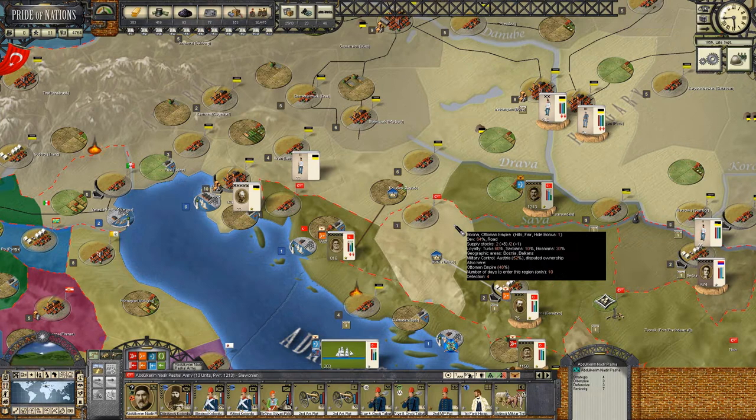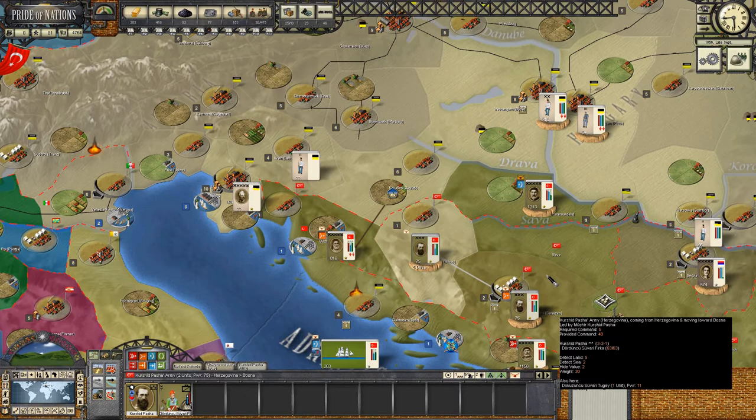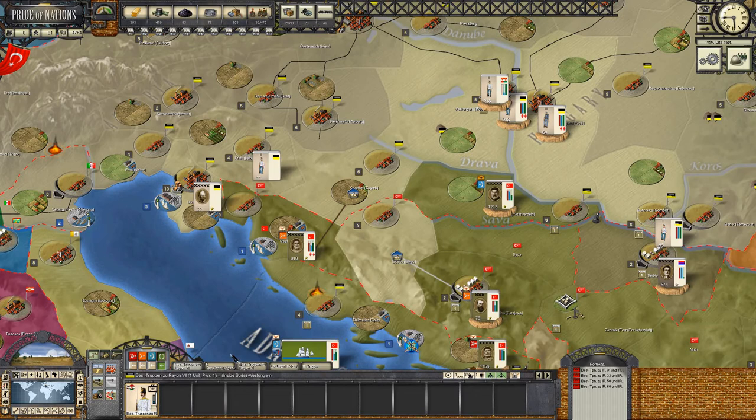They've put a lot of fortress troops into different areas - I can see some in hastily constructed positions in central Hungary, which is interesting. Unfortunately Abdelkarim Nadir is not activated, but he's besieging a very small position at Slavonium - just a regiment, about 3,000 men - so we'll keep that surrounded. There doesn't appear to be any massive Austrian forces - I thought there'd be a large force at Sombor, Pecs, or Budapest, but there's not. That's really good - for a moment at least, they're vulnerable here.